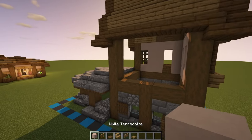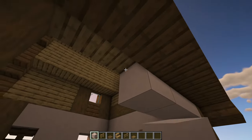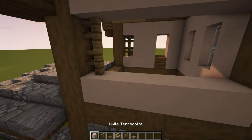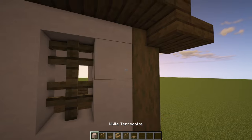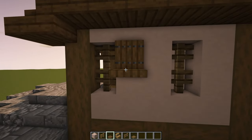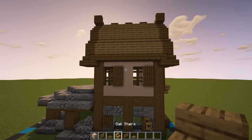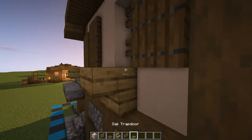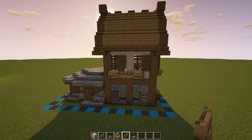As for around the back of the build, we grab our white terracotta and have a line going across the bottom as well as across the top. Then we have some oak fences next to this pillar block, four white terracotta, two more oak fences, and then two more white terracotta. We can then change over to some spruce trap doors and on the right hand side of these oak fence windows place some shutters. Then we grab some oak stairs and have an upside down one underneath both of those fences, with a trap door on the outside block, and two fence gates in the middle.